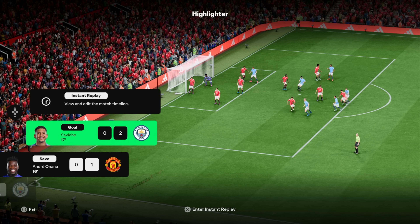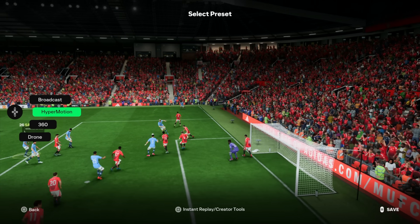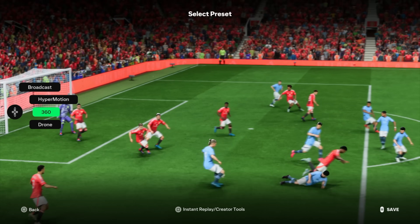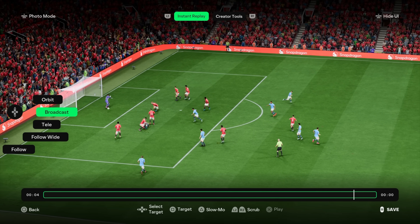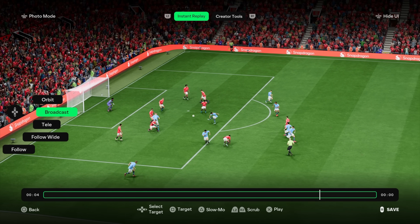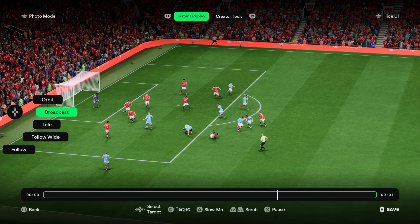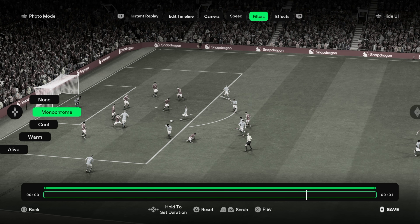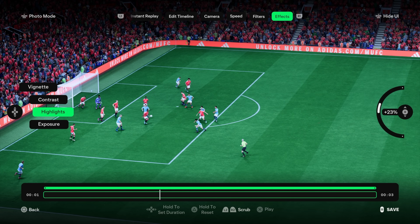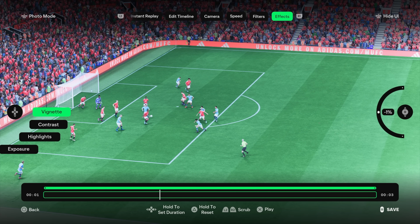There's this new feature called Highlighter Replay, which is basically the replay feature but taken to the next level. You can change the replay camera angle on the fly as you're watching it. Press square to get creator tools and scrub the timeline — it all works very quickly in real time with no lag. You can slow-mo it with the triangle button, and pressing R1 takes you to creator tools where you can change filters and effects like highlights and contrast using your right analog stick.